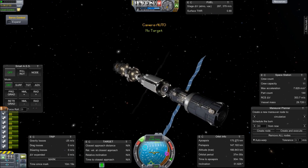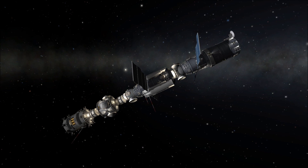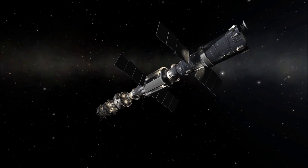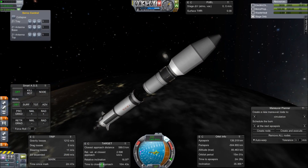Okay folks, that's going to do it. We've launched the Zvezda module, it's docked up — take a look, it's so beautiful. Next episode we can launch the Z1 Truss and see a little bit more about what Joseph is planning. Until next time, I will see you later, Kerbinauts.